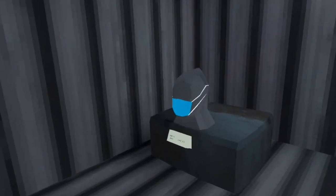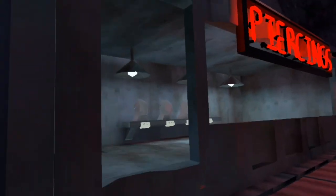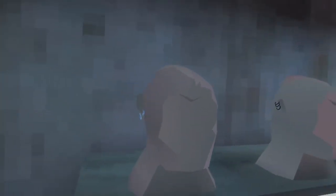In here we have the mask — this is where I got my mask, 500 rocks, really cheap. We got the doctor's thingy. In here we got earrings, or piercings, whatever you want to call them. We got some earrings, more earrings, that one, and nose piercings.